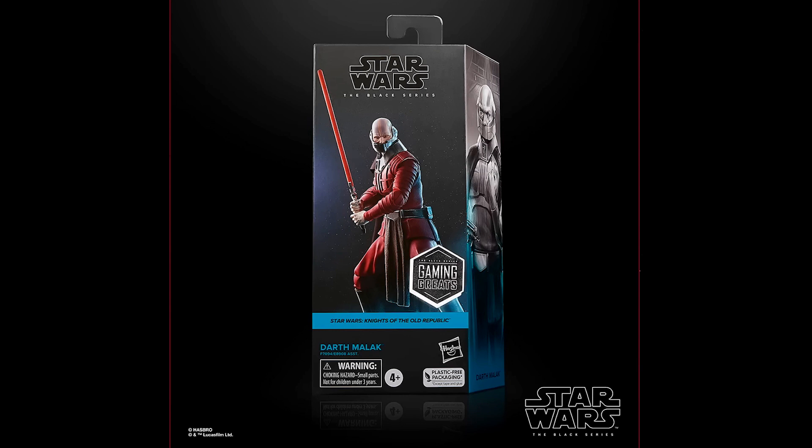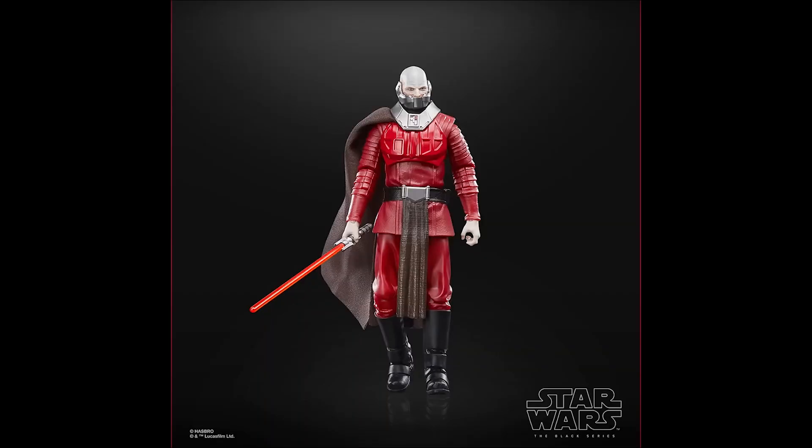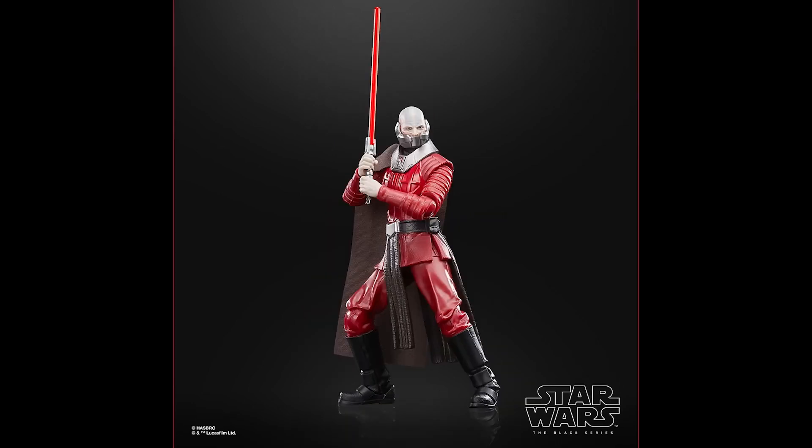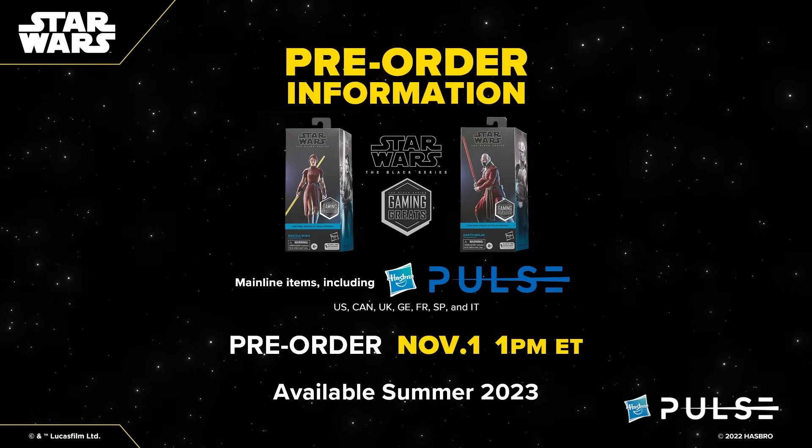Next one is Darth Malak, a villain from the same KOTOR game. This is a brand new sculpt and it's a taller character so the figure should also represent that. He has a soft goods cape so that will add some posing options on your shelf, and that's always good. His saber hilt is also a new sculpt and even his face mask will be able to open so we can see his whole face. This is a great feature and they said that this is one of the most unique head sculpts that they ever done in the line. Both of these Gaming Greats figures will be available for pre-order on Hasbro Pulse on November 1st and they should come out in summer of 2023.